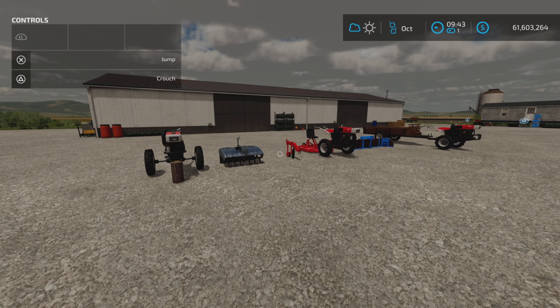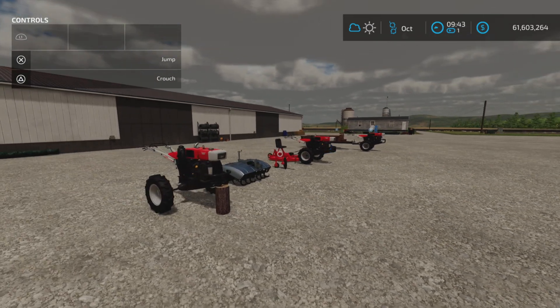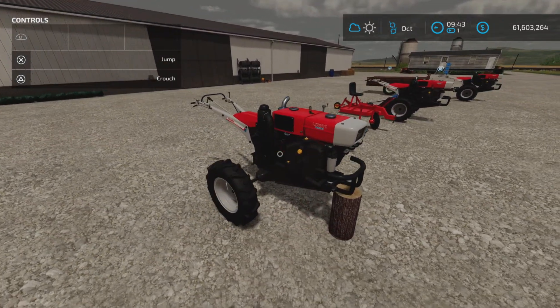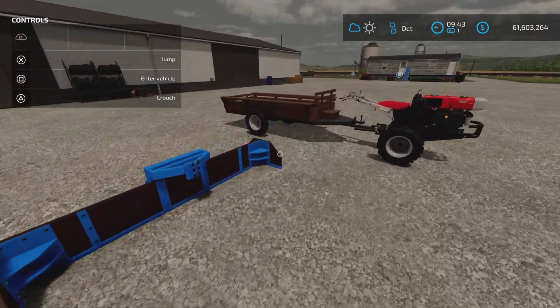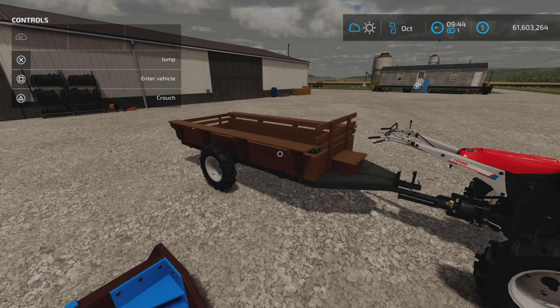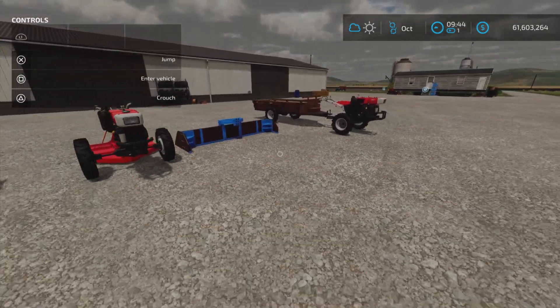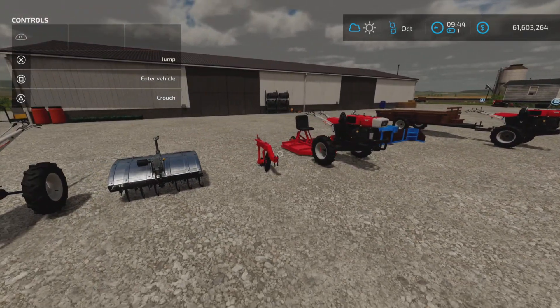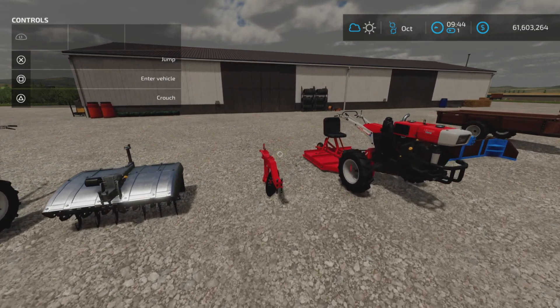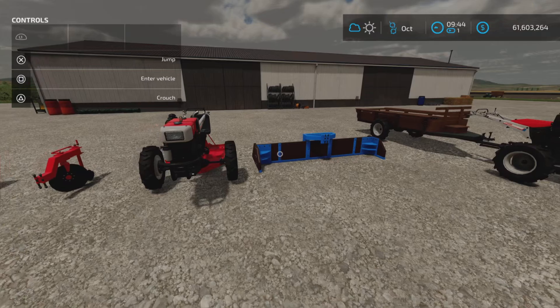On Fox Farm for this test and demonstration. 19.58 megabytes to download. The slot counts range from 5, 4, and 5 for the tractor, mower, and the tractor with trailer. And then the implements — we have three implements, with three and two slots each.